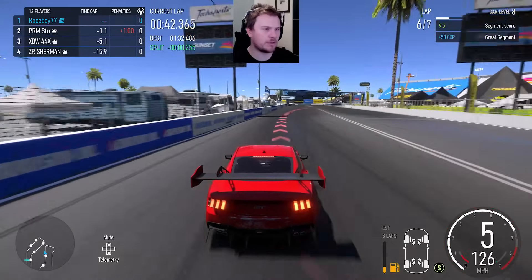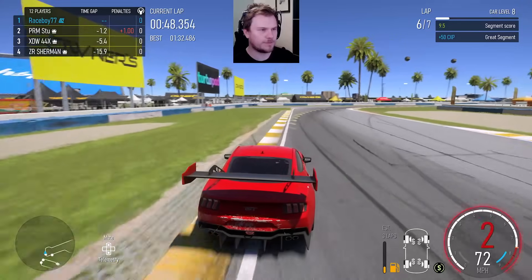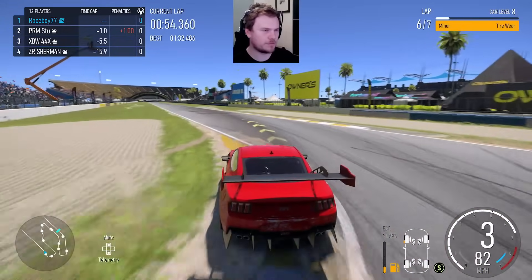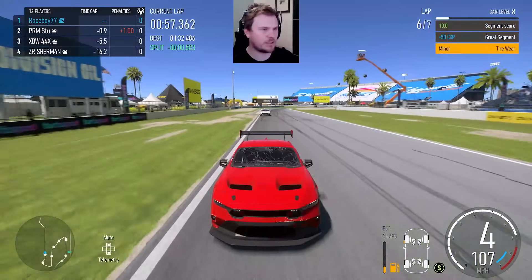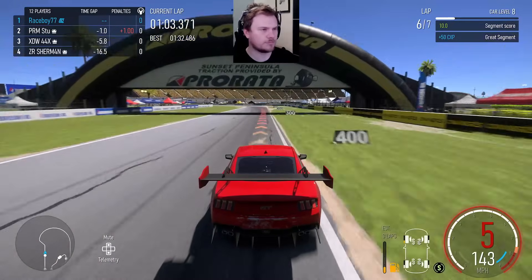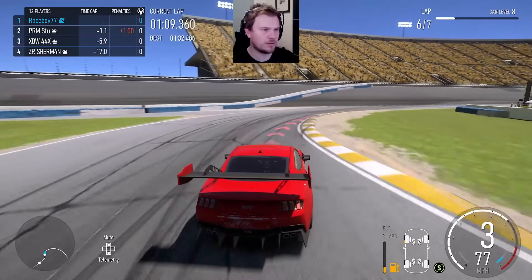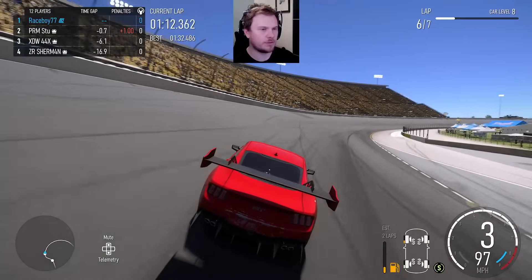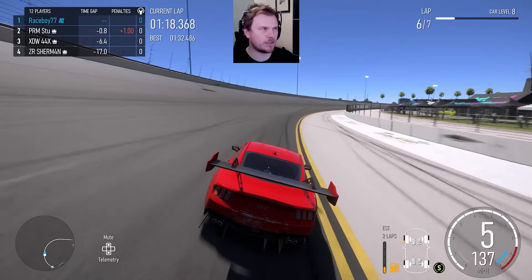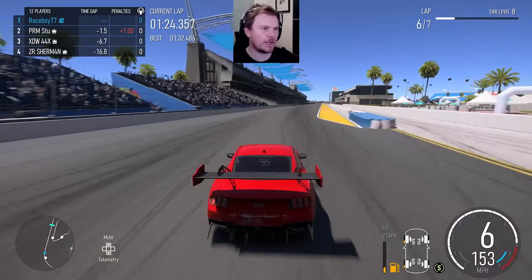I have to remember to brake a bit later here — that's better, that's way better. Let me try to get a good exit out of this. A little bit of a slide but not too bad, but he's closed the gap. See how much more gap I can build on the straight though. If I can keep him at draft range that's huge, but right now he's just barely in it — he's going to pull out of it right away. But if that car is in draft range it'll be way faster in the straights than normal.